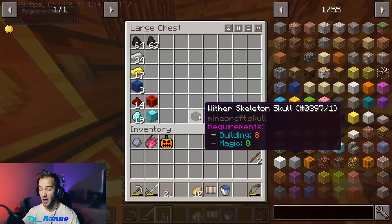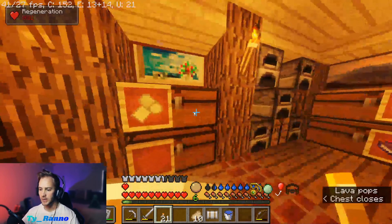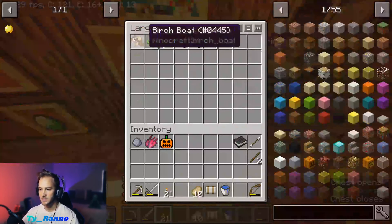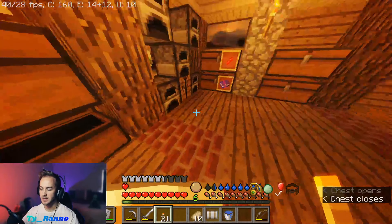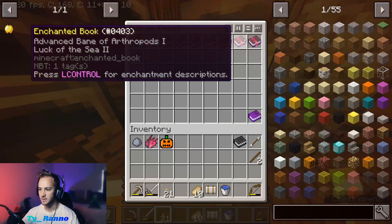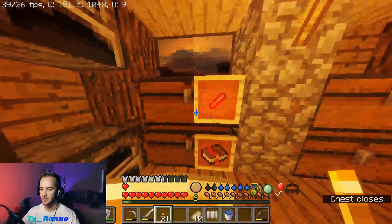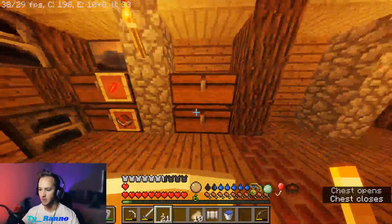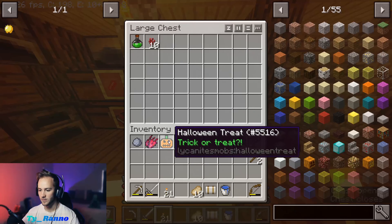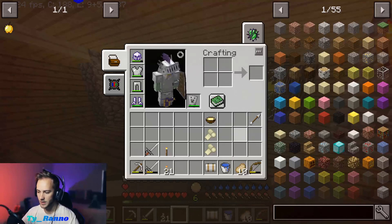I got a wither skeleton skull — I forgot how I got it — but we got some diamonds, gapples, redstone, healing items. This is going to be miscellaneous items; I don't know how to sort. We have a bunch of enchanted books that I stole. And then this is just going to be like rare items that pertain to the mob pack. We have armor in there for mobs, and then I have random drops. We have plenty of food. We have a water bucket.